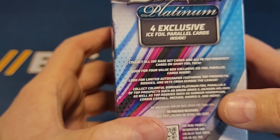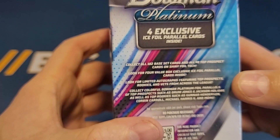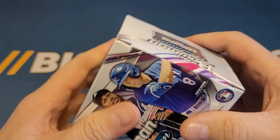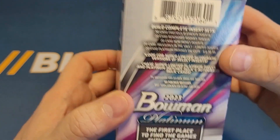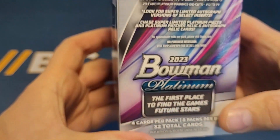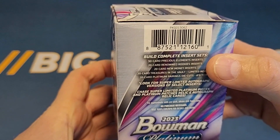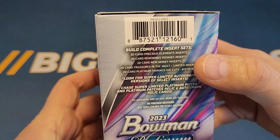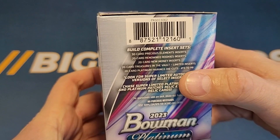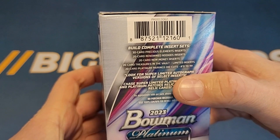Collect colorful Bowman Platinum foil parallels of top prospects such as Andrew Jones and Jackson Holiday, and then rookies: Gunner Henderson, Corbin Carroll, Michael Harris, and more. We have four cards per pack, eight packs per box for a total of 32 cards. We do have some insert sets: Precious Elements, renowned rookies, new money, 20-card treasures in the box — that's a limited insert — and 20-card platinum pairings die cuts numbered to 99.